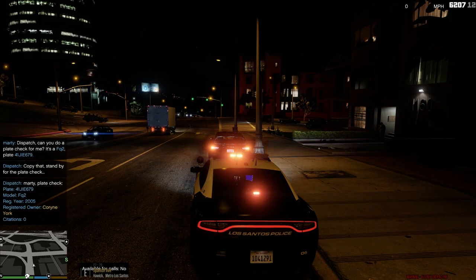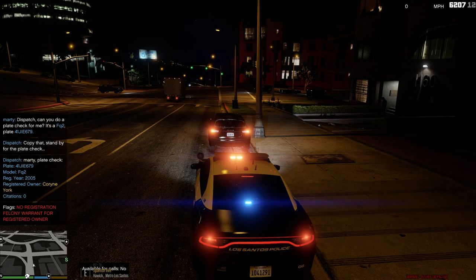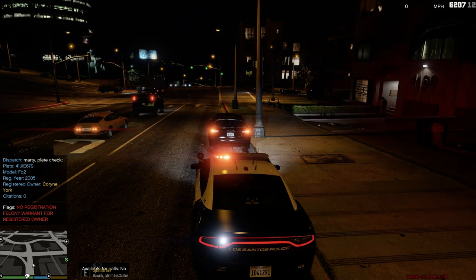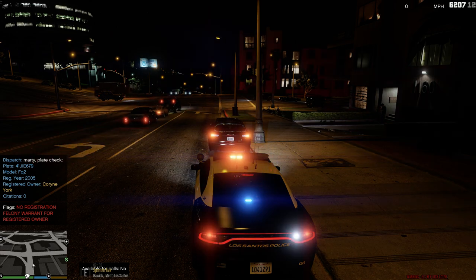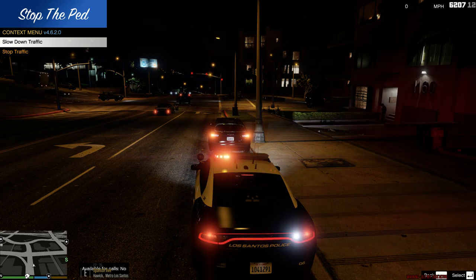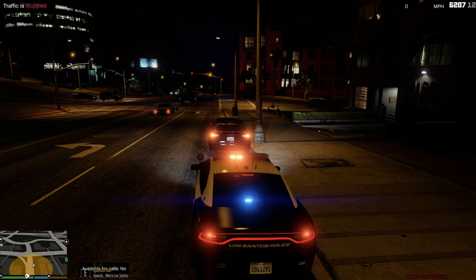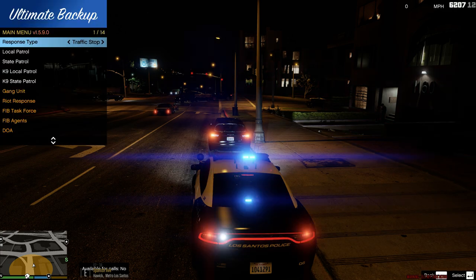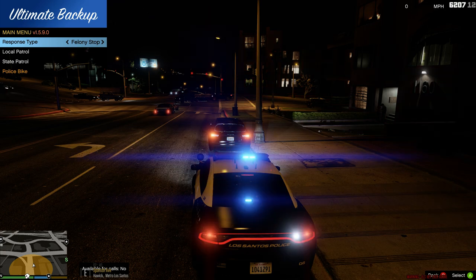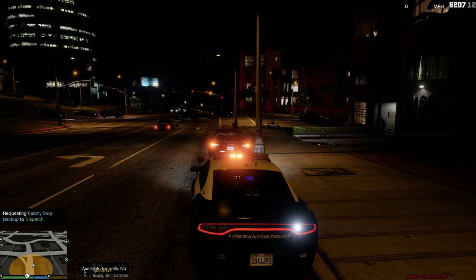Suspect's license plate 4-1 John Ida Edward — they got a warrant. 9, a traffic violation, warrant issued. Alright, we're going to do a felony traffic stop. They have a felony warrant. So we're going to stop traffic and do a felony traffic stop. Assistance required in Haworth.